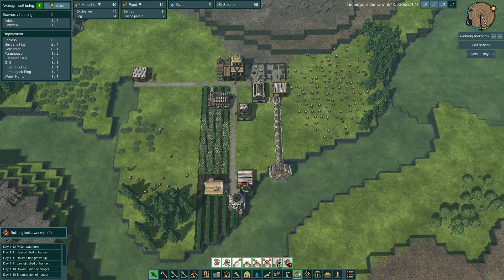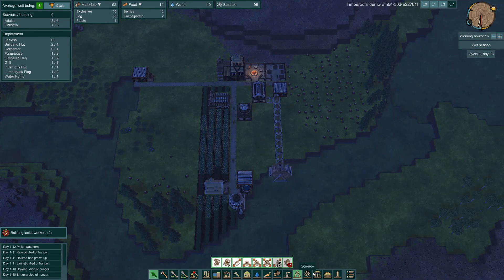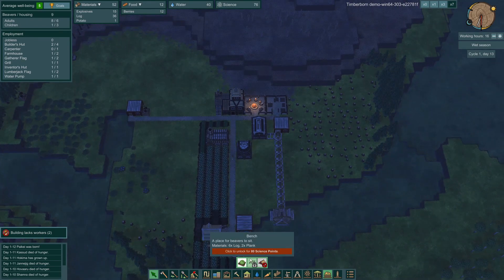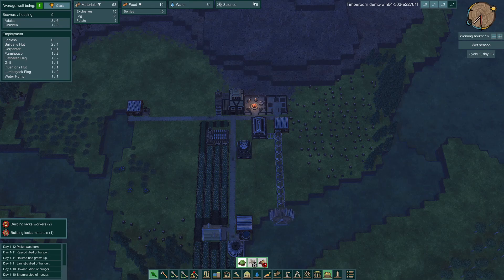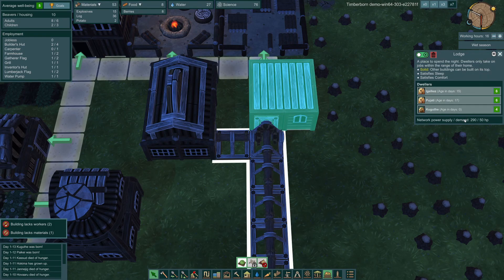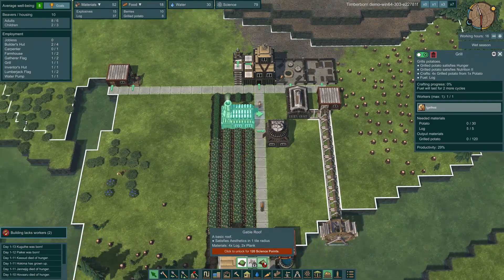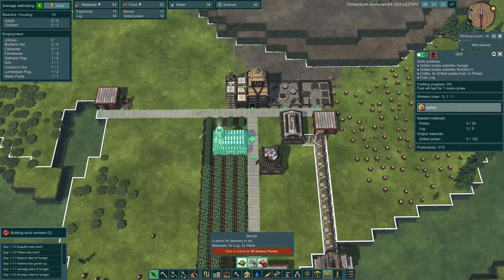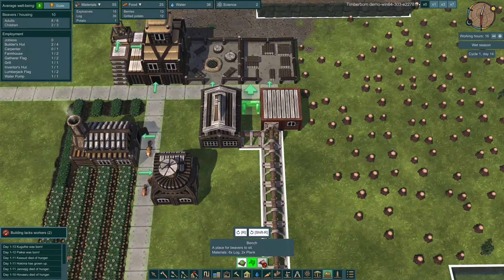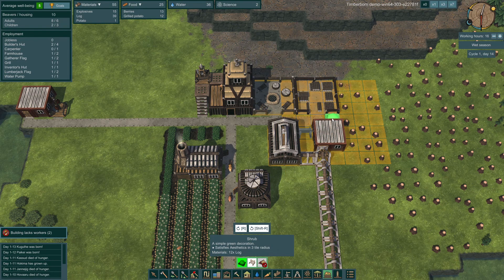We had a rough start but it's coming - we're getting a bunch of food, we're getting grilled potatoes. We have food, we have water, and we almost have enough science. We do have enough science - oh, not available in the demo, that's a shame. At least get decoration maybe - yes, we can, a park bench. It needs 80 science points. Let's save up for that before we end this. Is the power finally done? Yes, it's done - let's get power going. Our efficiency is up - we got a lot of hunger though. One more science point - come on, I need that bench. You even get cool roofs. One more science point - there we go, we got a bench!